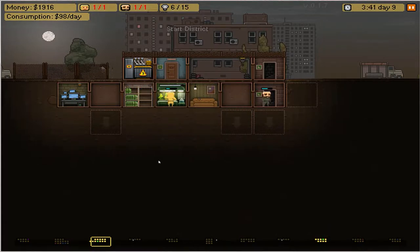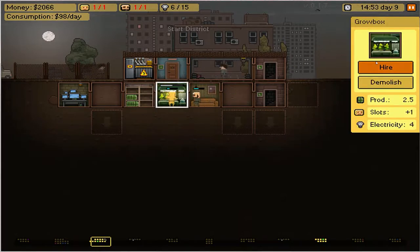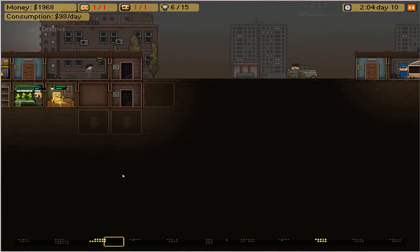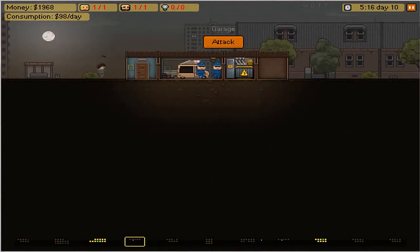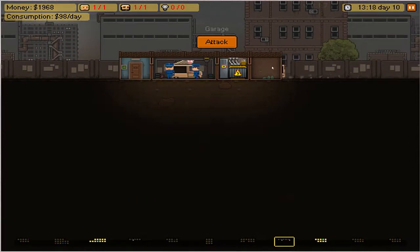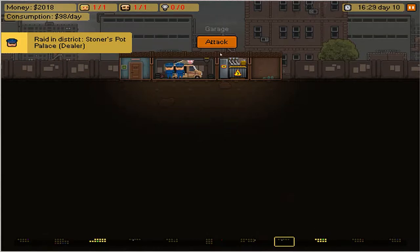You can see up here I've got consumption — we're using 98 a day, and we have 1966 in money. This is electricity: we have a generator, and each room takes electricity. You can see the grow box takes four electricity. Once you max it out, you're going to have to build a new generator. This is a garage — garages have cars in them. You can see my car over here taking the product away.